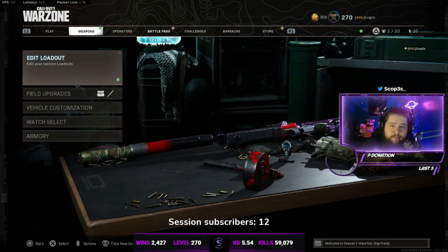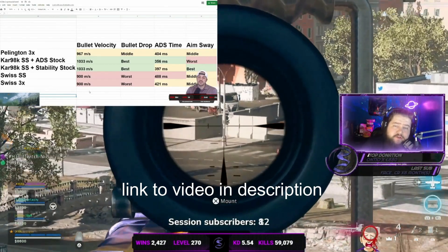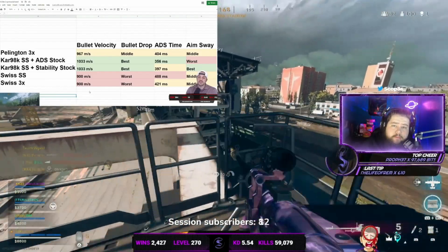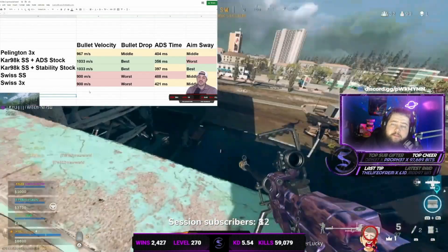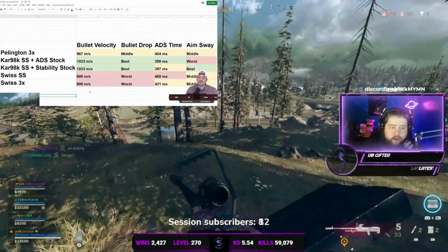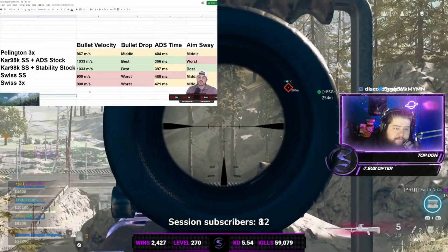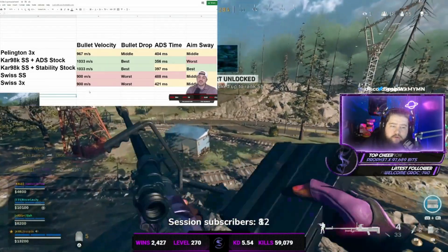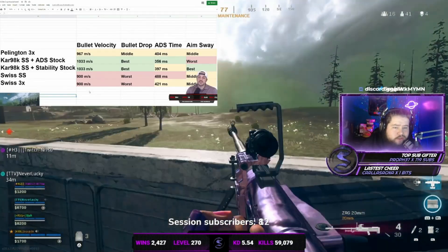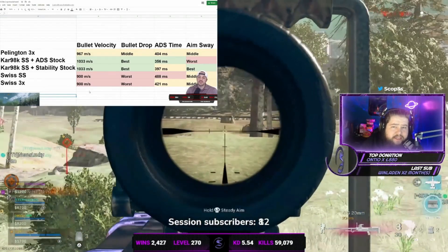Now jumping into some clips, we're going to talk about what's actually happening with weapon changes. On screen is one of TrueGameData's recent videos where he explains the data behind bullet velocity and the updated stats. Believe it or not, the Combat Recon barrel has actually been nerfed on some weapons, and on the ZRG it's actually been buffed. His video also covers bullet drop, and he puts the Car 98 as having the least bullet drop — which I'll be addressing.